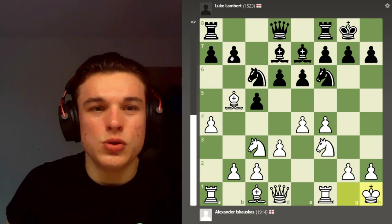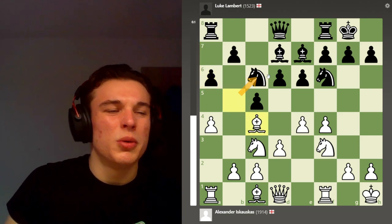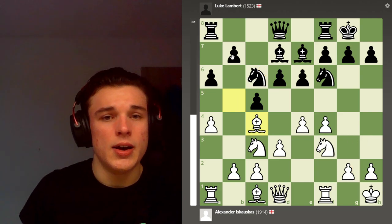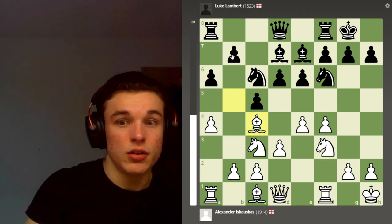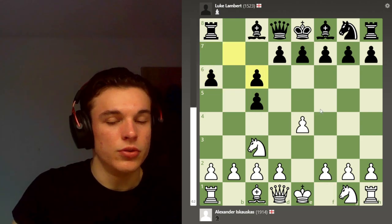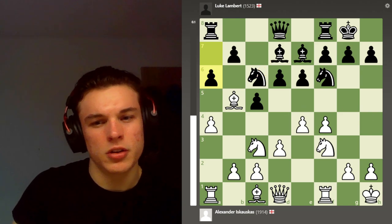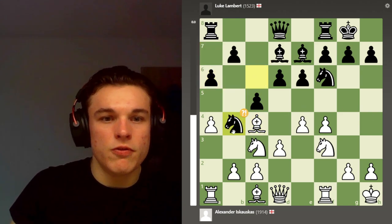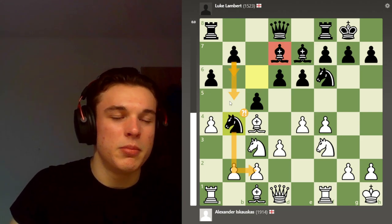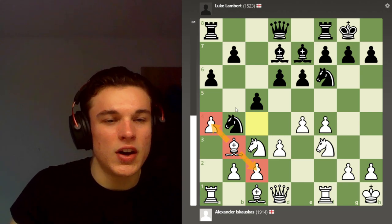Also if a6 is played and I retreat the bishop to c4, b5 isn't playable because my pawn's already there. So whilst it looks like it's trapping my bishop, it's actually freeing up an escape square because b5 can't be played with the same venom. Bishop e7, castle, castle, king h1 just getting off the diagonal, and then a6. I go with the plan of bishop c4 because I no longer want to take since he can take with the bishop. Knight b4 just pressures the pawn, I drop back to b3 guarding my pawn, bishop safe, b5 still can't be played.